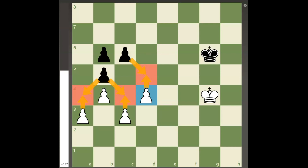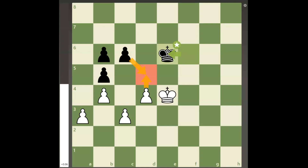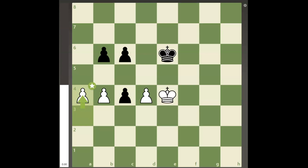If white tries to get his king closer to the center with king to f4, black can respond with king to f6, and after king to e4, king to e6, black is able to take control of d5. As long as black keeps d5 under control, white will never be able to break through, since pawn to c4 is simply met by pawn takes c4, and black's king is in the square of white's passed pawn on the a-file.